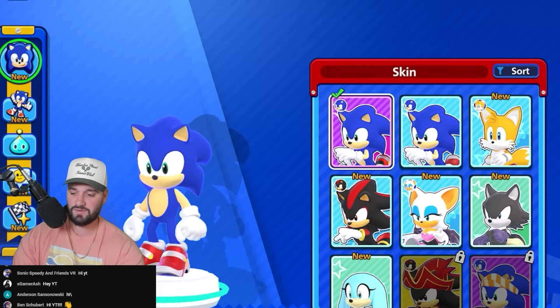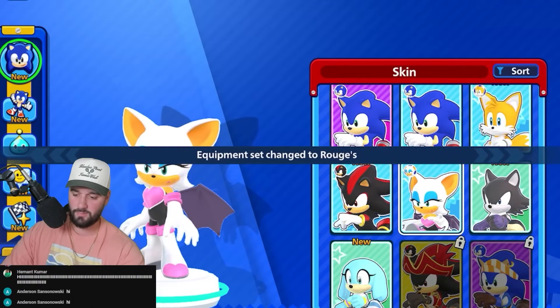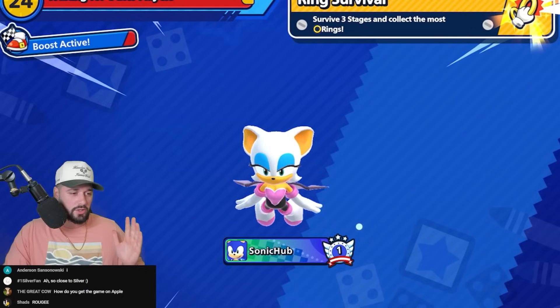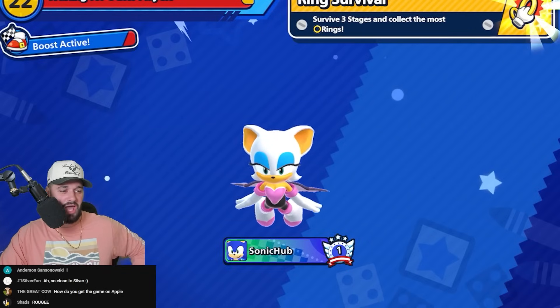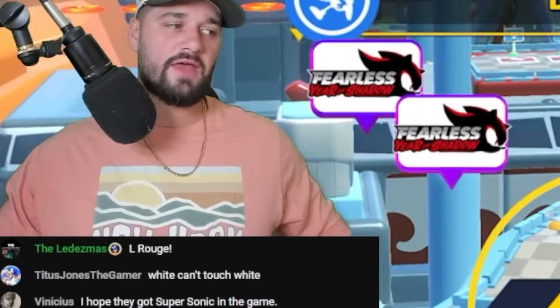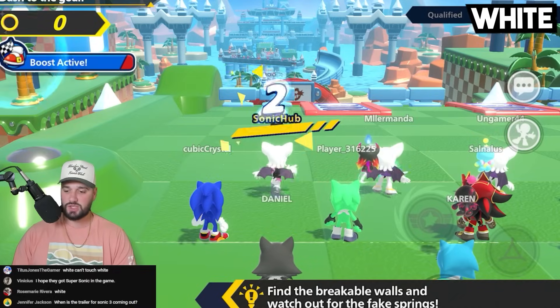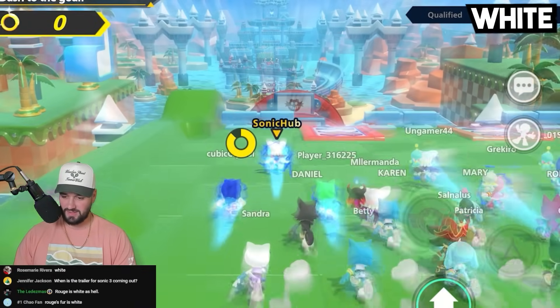Now we are going to have to play as Rouge. There she is — let's equip her. This is the objective: we cannot touch Rouge the Bat's color. If we win, we win. If we make it to the end, bonus points. But we have to survive. What is Rouge the Bat's color? The chat has spoken — they are saying Rouge the Bat is white. We cannot touch the color white. Easier said than done in this game.